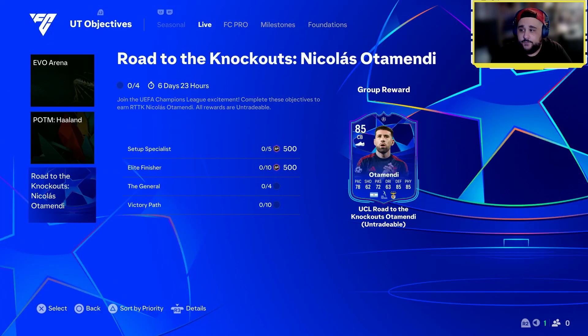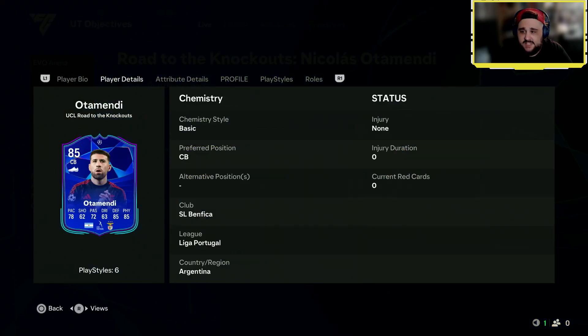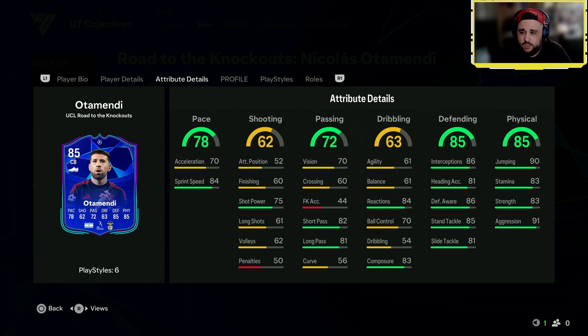Road to the Knockouts — Nicolas Otamendi is here in objectives. He's a two-star, three-star center back. Decent pace for a center back, but a bit of a weird split — 78, 70, and 84 is a bit of an odd one.